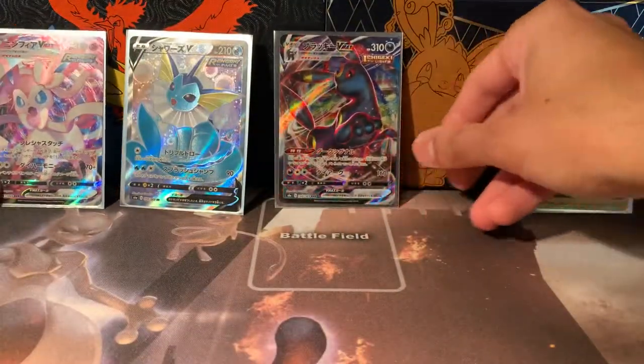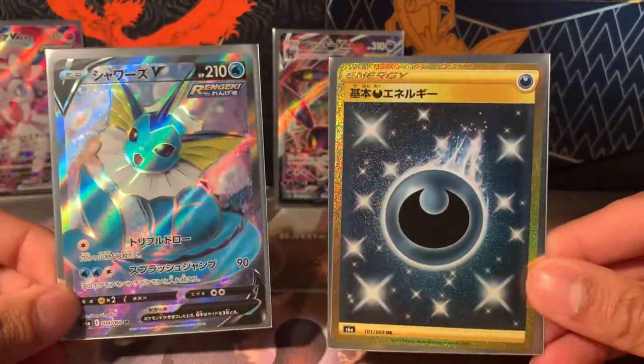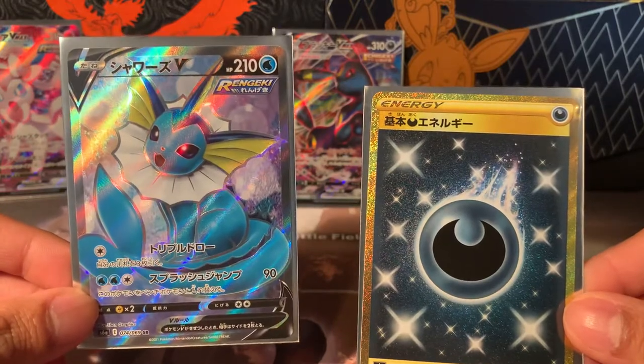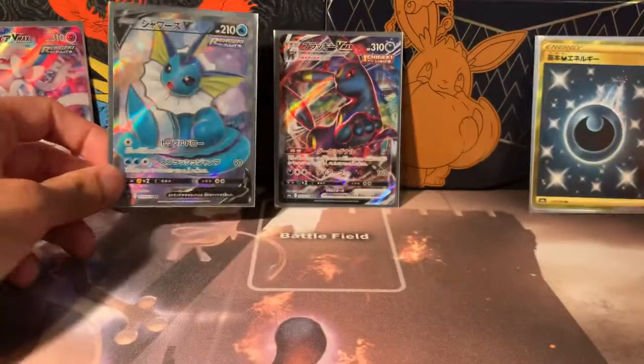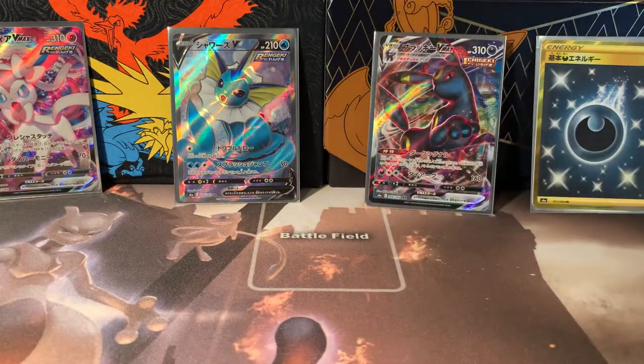Two V-MAXes — and probably two of my favorites you can get in this set: Sylveon and Umbreon. The other two are Glaceon and Leafeon, but I prefer these two, I really do. And two secret rares: a gold Darkness Energy to go with our Umbreon, and a full art Vaporeon. I really hope you enjoyed today's video — leave a like, subscribe if you can, and I'll see you next time. Bye!